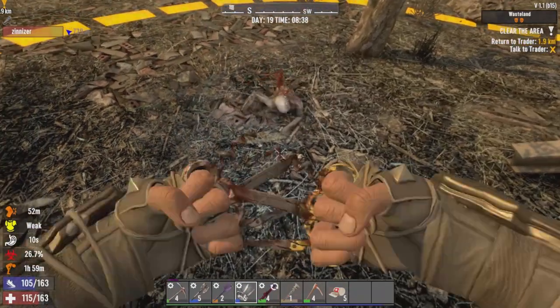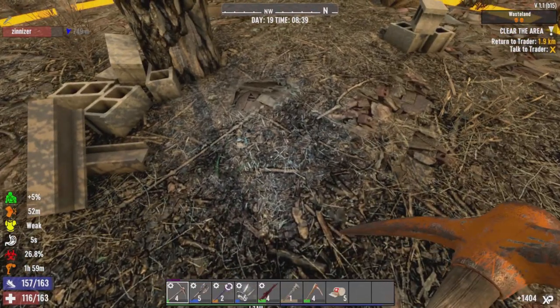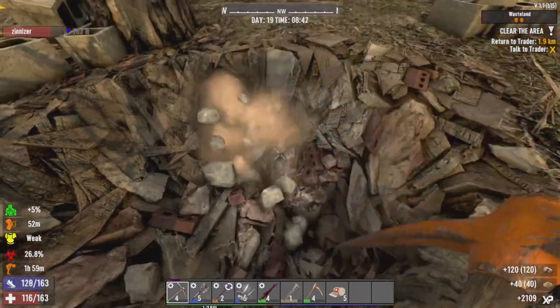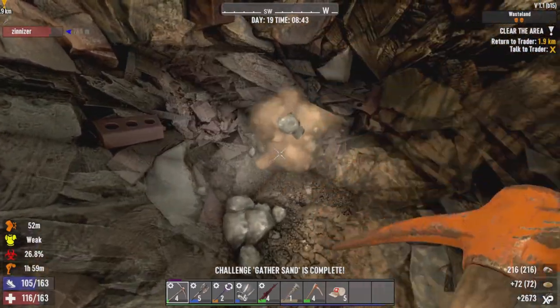Hi, crawler. How are you doing today, good sir? There you go. This should be just — this is all stone, so it doesn't take that long. I shot my gun on accident. We all do it — no biggie.